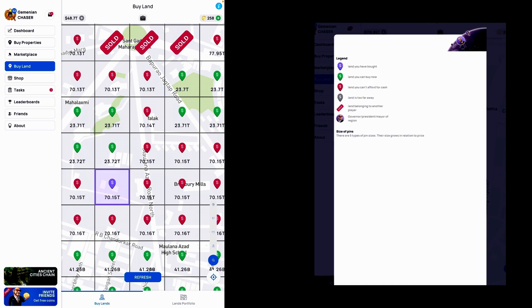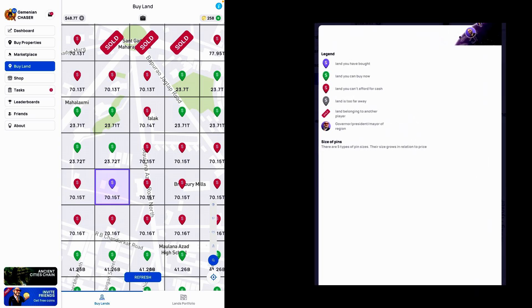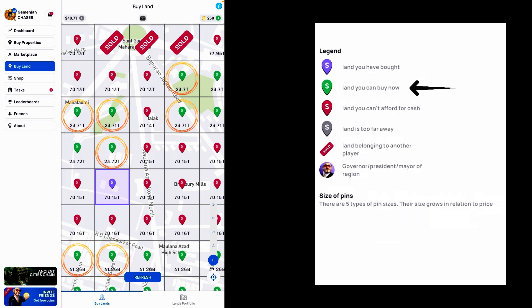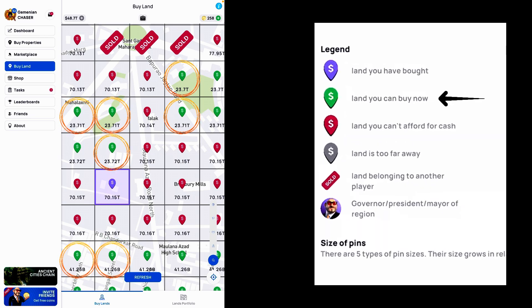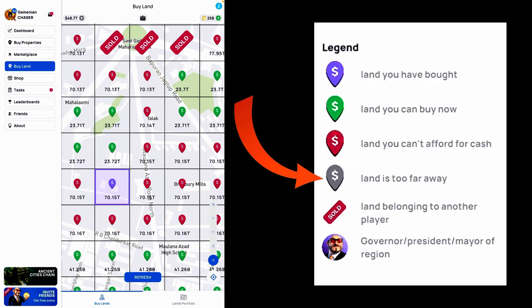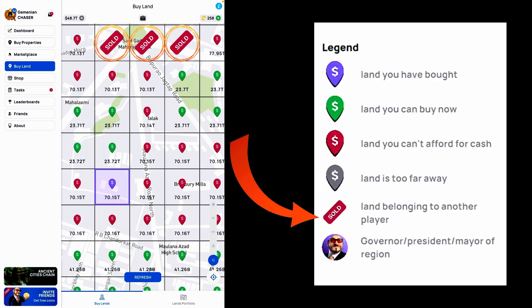The game showcases a few icons for land status. In purple color, you will be able to see the lands you have bought. In green color, you will see the lands you can buy. If the icon is in red color, it means that you won't be able to buy that particular land because you don't have enough cash. Gray colored area signifies that land is too far away and you won't be able to buy it from your current location — you might have to travel towards that location. Sold means that particular area is already sold to some other player.